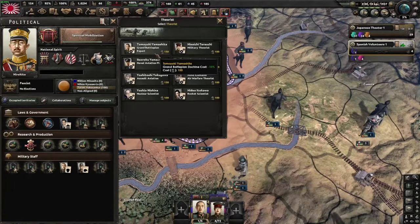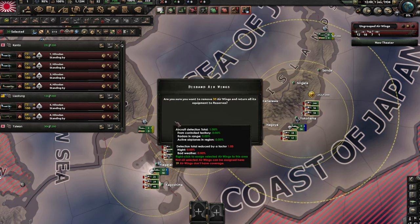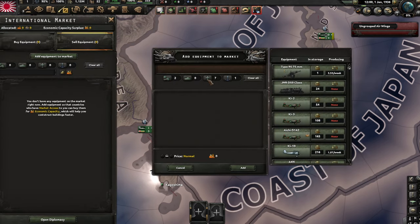Now that my rant is finished, let me try to help you out. You start the game with 718 planes, most of which are useless. I would advise you to try and sell most of them on the international market if you can, and use the IC to build up your economy.